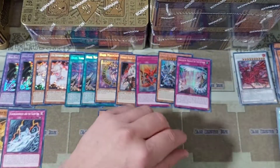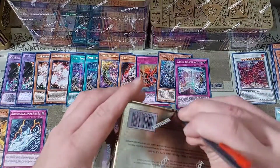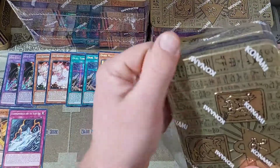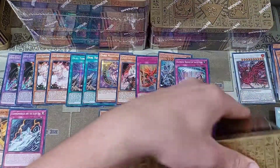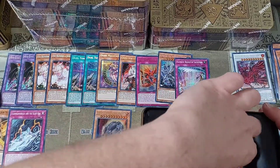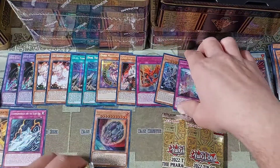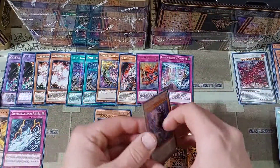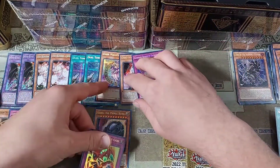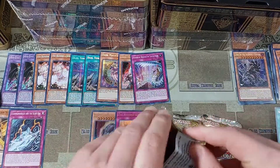Being able to see that new Crystal Beast support come in is kind of wild — Konami likes spreading around their products so you've got to buy from all over the place. Let's get into our next tin. I organized my pile and then immediately disorganized it. Four tins left — very exciting. We are doing all right on time, but I probably should speed this up a little bit.